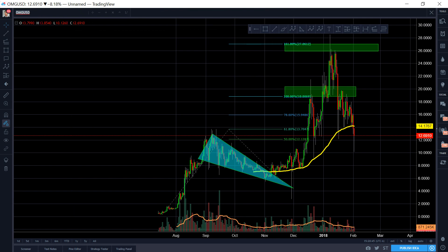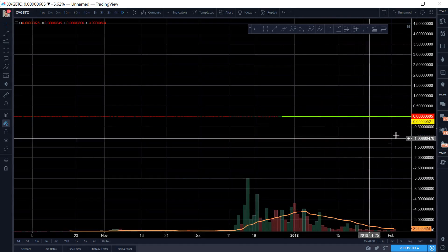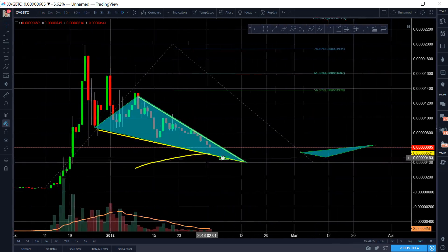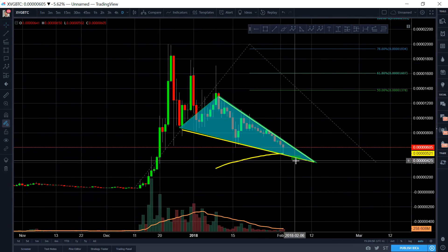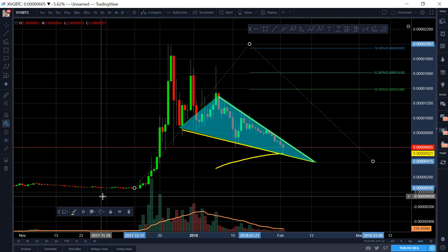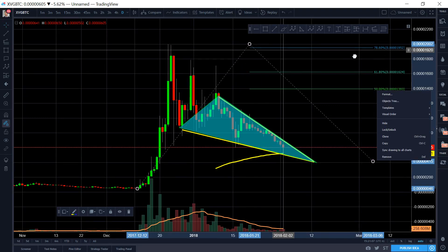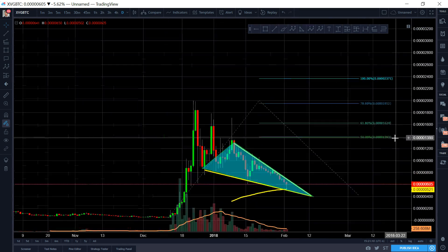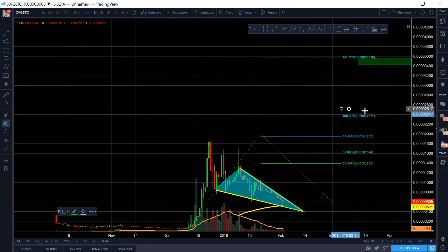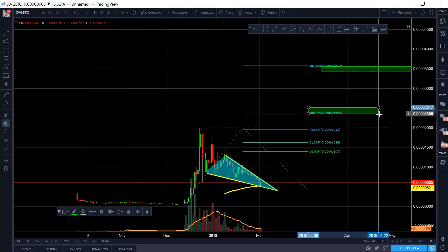Do you guys see anything different on Verge? You really don't see anything different on Verge — crazy isn't it? So if I did my Fibonacci extension from here to here to here, why would I not assume it's going to do very similar things to other coins I've traded? I have no reason to assume it wouldn't. Ignore the time frame, because I don't really go by time frame too often.